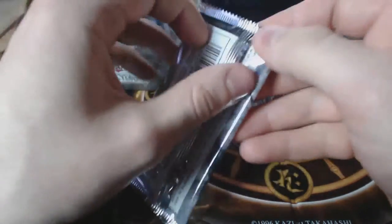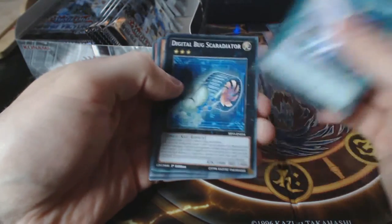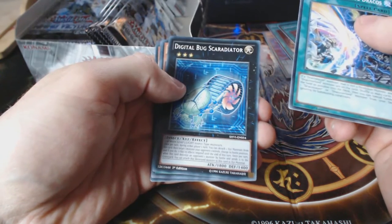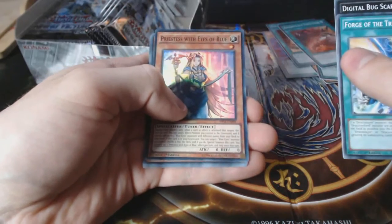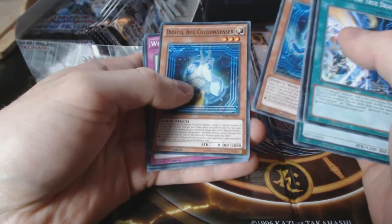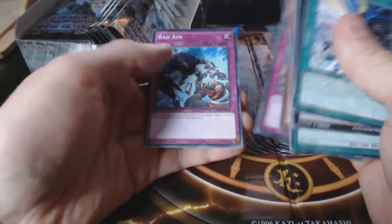Okay, three to five more on this side. Next pack: Forge of the True Dracos, Digital Bug Scaradiator, Lunalight Tiger, Amorphage Gluttony — sweet, nice one. Priestess with Eyes of Blue — awesome super, I'll take that all day long. Digital Bug Centibit, Digital Bug Cocore, Digital Bug Cocoon Denser — sweet. Wonder XYZ and Barry Elf — awesome.